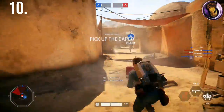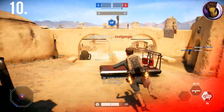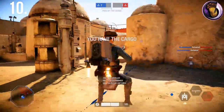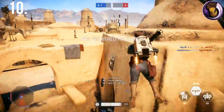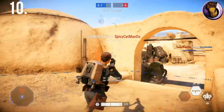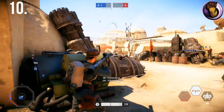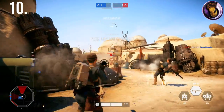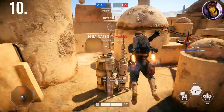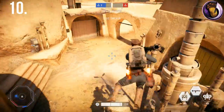Try to keep the high ground as much as possible. Not to be cliche with the Revenge of the Sith quote, but seriously, this is important. From my time playing this game mode, it's a lot better to stay on top of the buildings — you have more maneuverability than being stuck in a tight corridor, and you'll have a lot less chance of blowing yourself up with a rocket launcher.